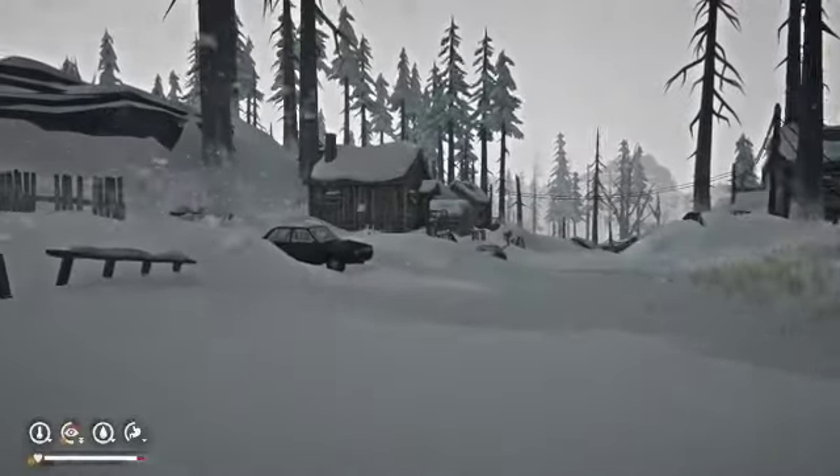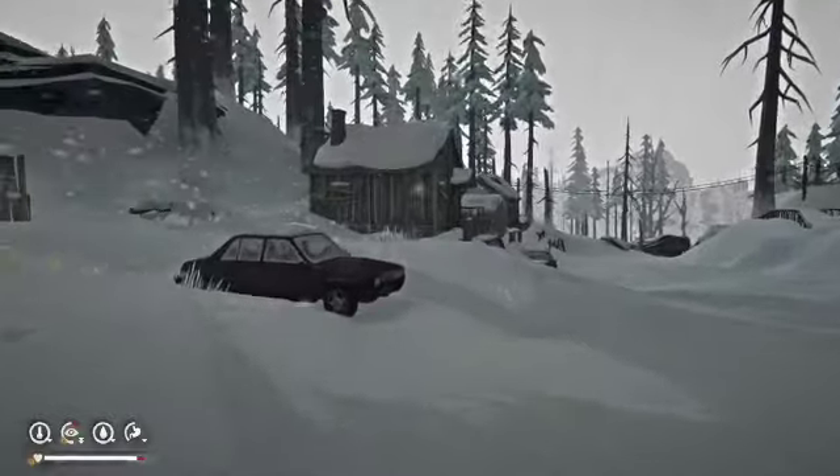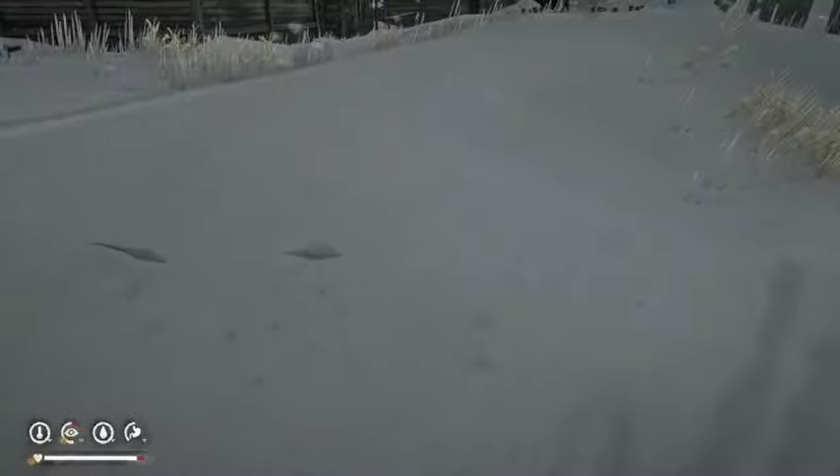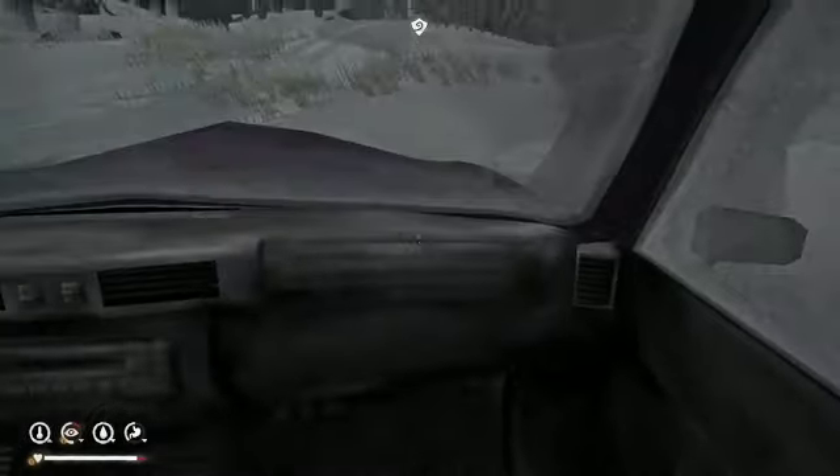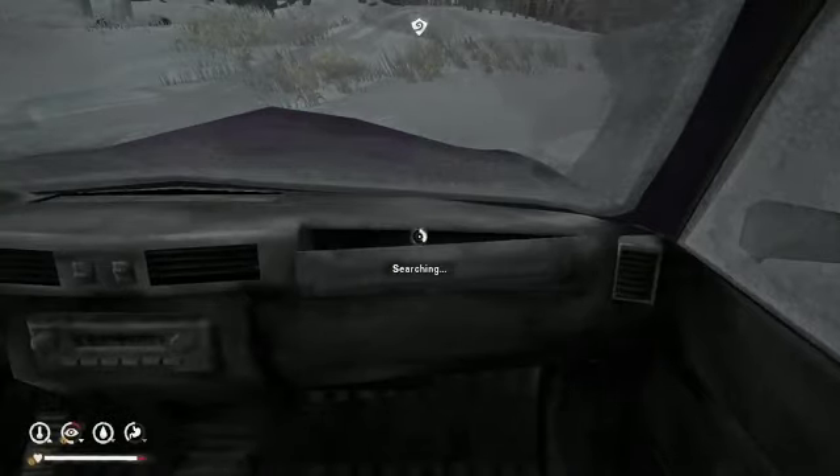We'll go down kind of here to the west. If you keep going down this road, you'll cross a bridge and come to the farm — that might be where we go in the next episode. But there are a couple cabins just along this way that may have some things in them that we're going to check out.